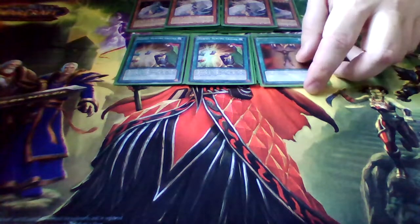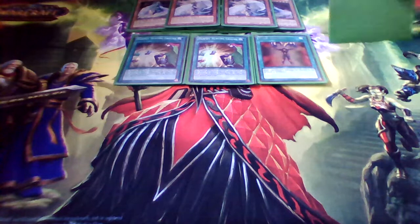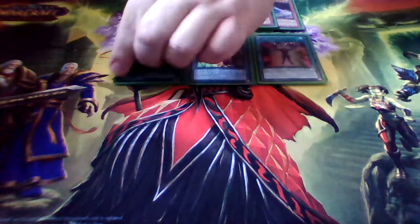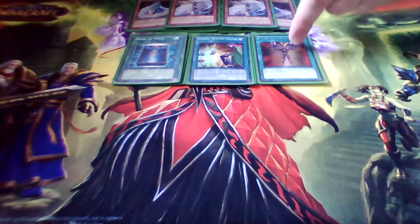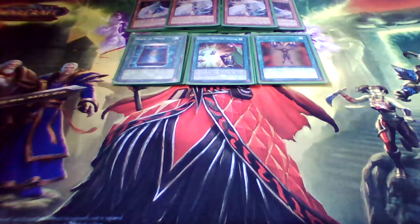I'm running one Mind Control only because I don't have enough Snatch Steal and a lot of people play fours, so Mind Control can go ahead and grab my fourth monster if I want to do an Xyz play. I've also considered adding Razia in here because he's a winged beast with wind attribute, which would give me additional options. I do have Book of Moon as well.